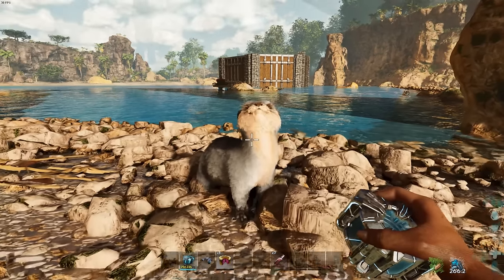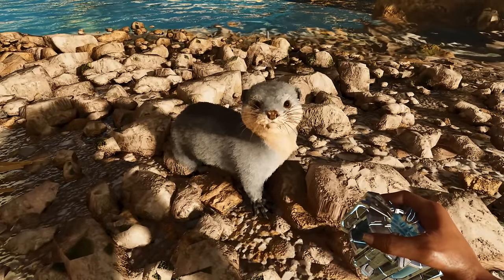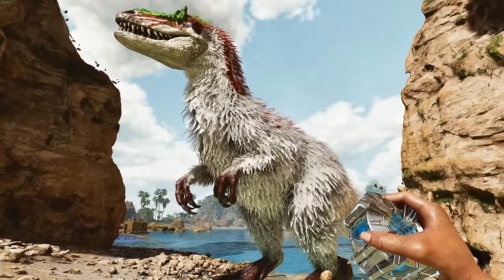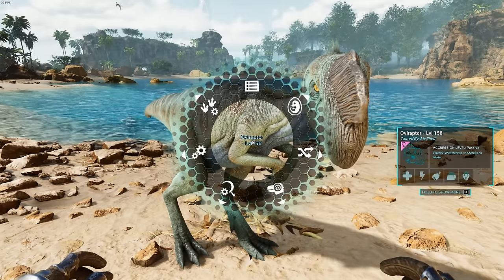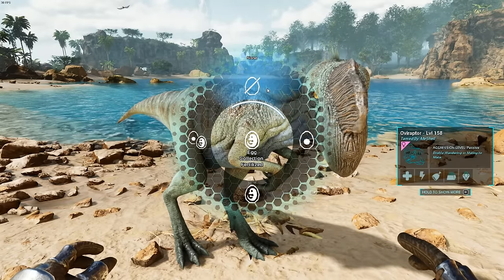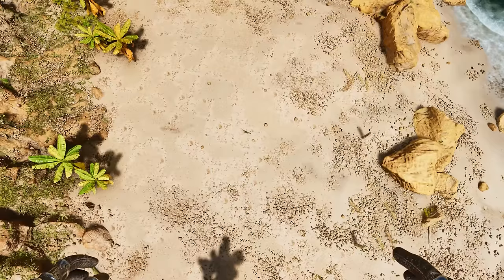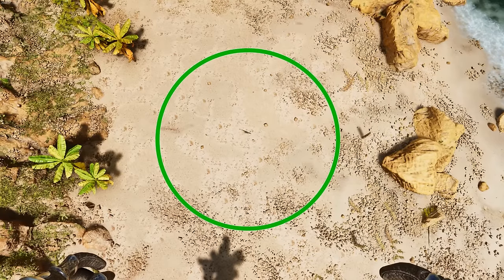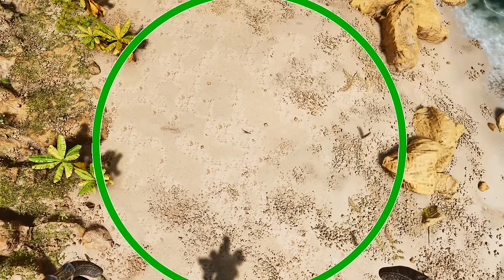First things first, you need to pick your dino that you're breeding. Certain dinos have a gestation, like an otter or a basilo, and other dinos like rexes, fairies, and eudes — those all lay eggs. If you have a dino that lays eggs, you might want to invest in taming an oviraptor for your breeding setup. If you tame an oviraptor and access the radial wheel, you can have it collect fertilized eggs. The more points you put into your oviraptor's melee damage, the bigger the range for it to pick up eggs in an area, which is really helpful.